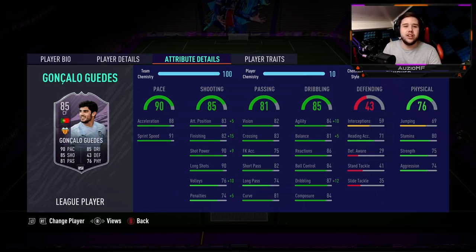As it's a free card, you can't get everything in the world. Obviously the physicals are the thing that slacks on this card — 80 stamina is not going to be enough to last a whole 90 minutes. 75 strength and 74 aggression is decent but nothing insane.